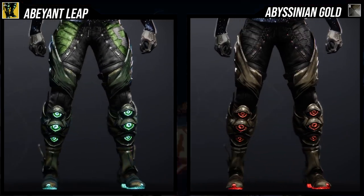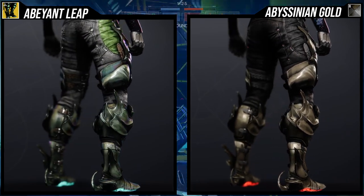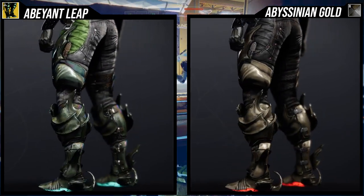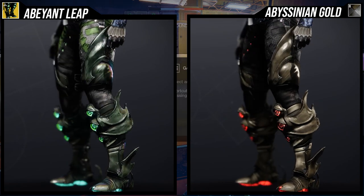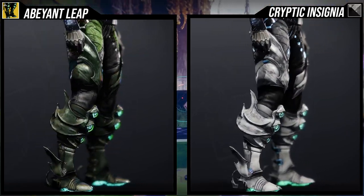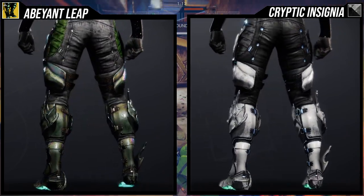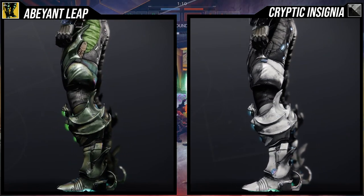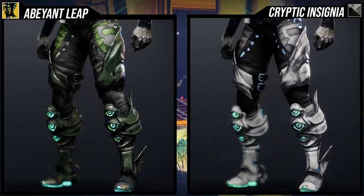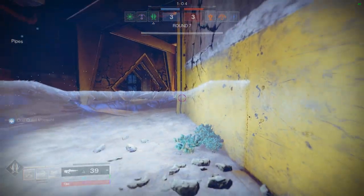Echoed Anger looks really cool with it, and a lot of colors look good on it. Cryptic Insignia also looks really cool with it. One thing worth noting is that the actual boot at the very bottom has a glow, so just be aware of that.